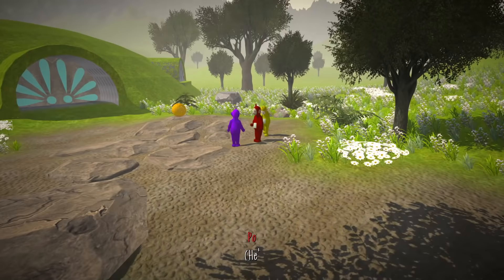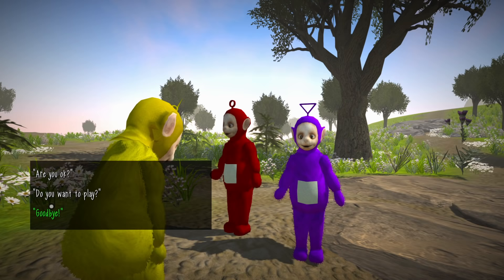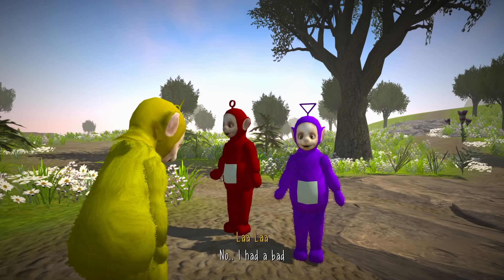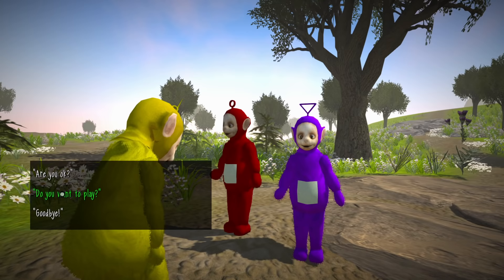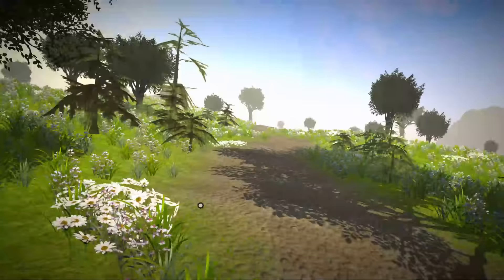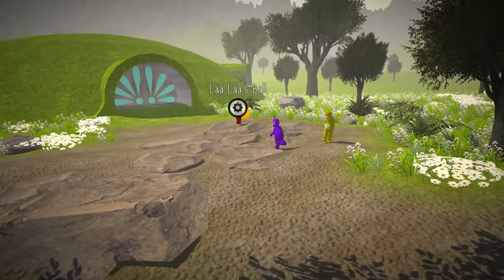Oh hi Po. Are you okay? No, I had a bad dream last night. It was about us and bad things happened, but I can't remember what. Sounds scary, but it was just a dream — try to forget about it. I don't really feel like playing. Goodbye. Oh man, she knows what's going to happen — it's so sad. All right, Tinky Winky. Oh dude, this is Lala's ball — this is what we saw when we played yesterday in the multiplayer level.